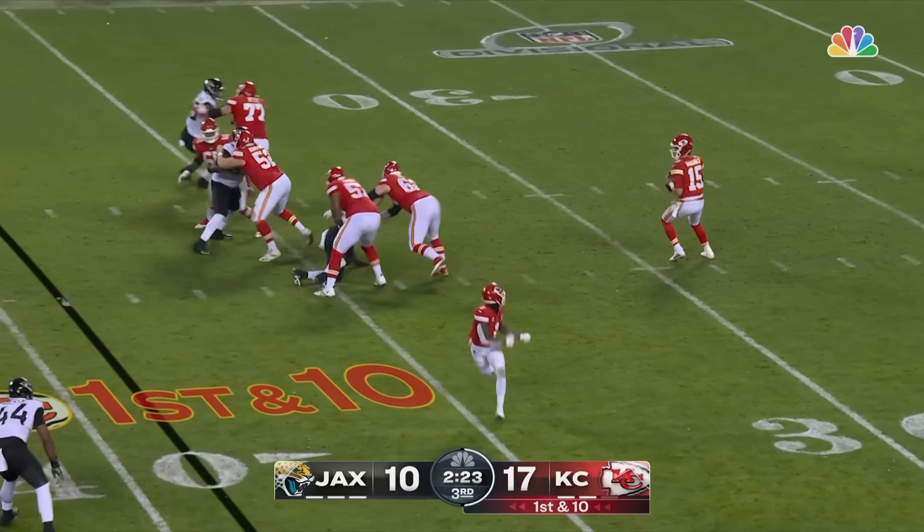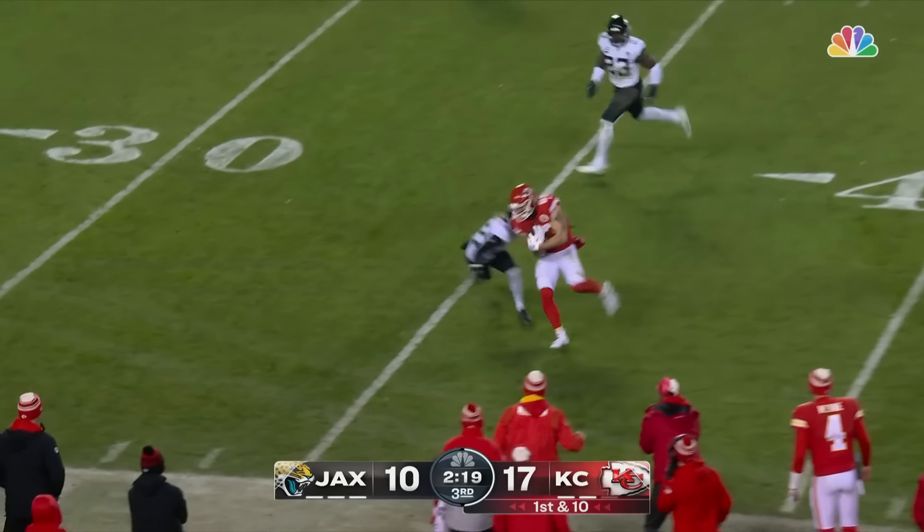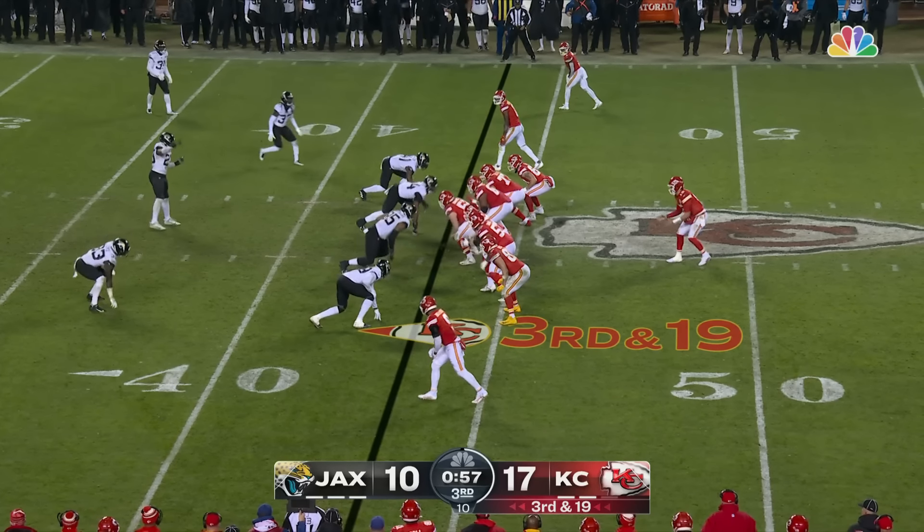Mahomes starts from the 39, protected and throwing. Clear crossing route and Noah Gray breaks open to the 34 yard line. Mahomes will try to get him back on third and 19.